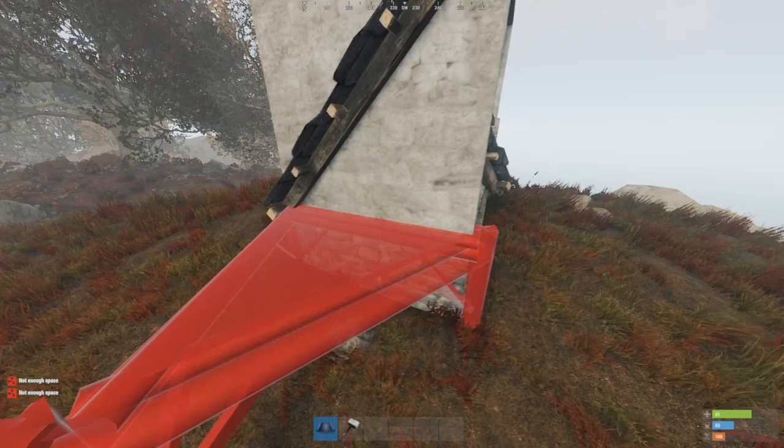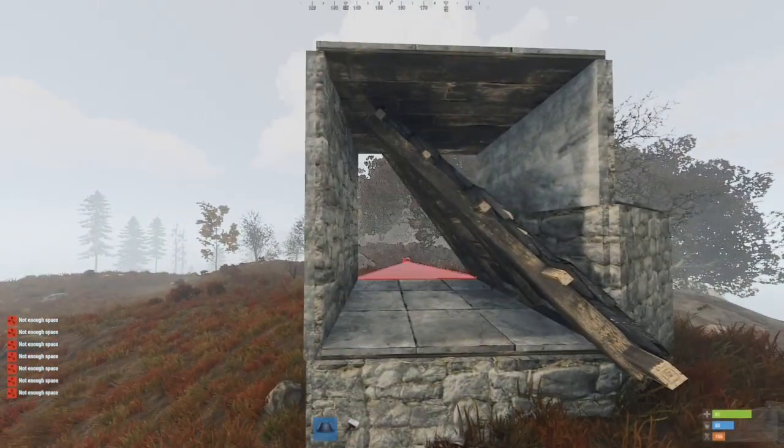Fair warning: roofs can block placement of adjacent foundations, so make sure you have your surrounding footprint in place before installing them.